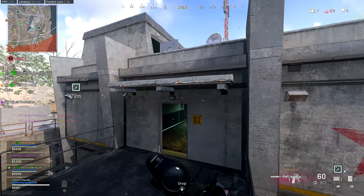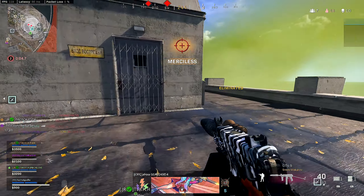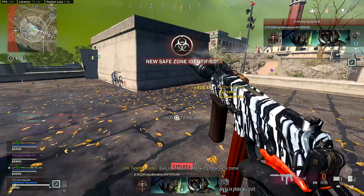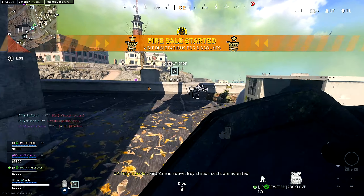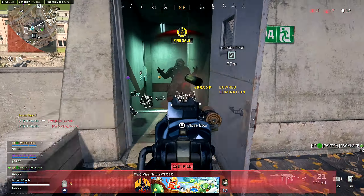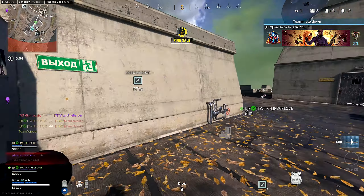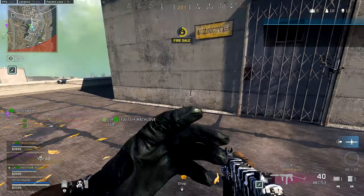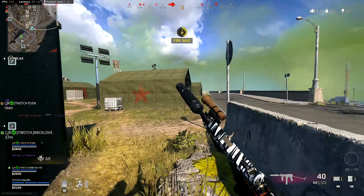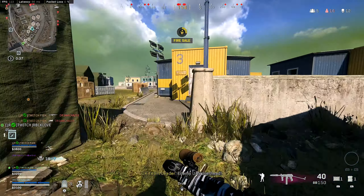Where did he just go? There he is. He's so weak, bro — he's below. I'm over here. One more below. Found you. I hear him outside. They're fighting bottom green.